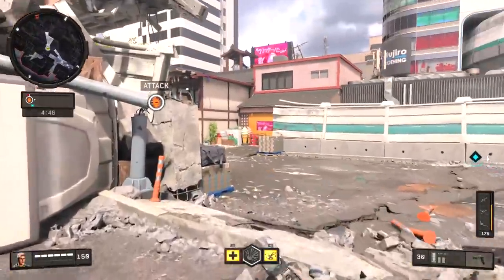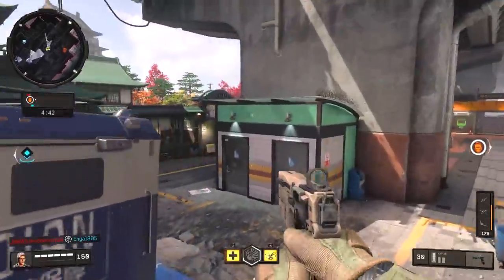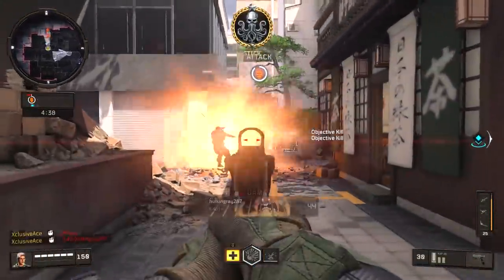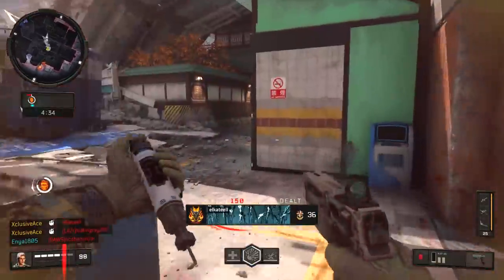What's up guys, my name is Ace and welcome back to Maps Exposed. This is the series where I share all the hot spots, lines of sight, any sort of secrets, as well as all of the most common spawn points on every map in Black Ops 4 multiplayer. In today's episode we're going to be covering Gridlock.